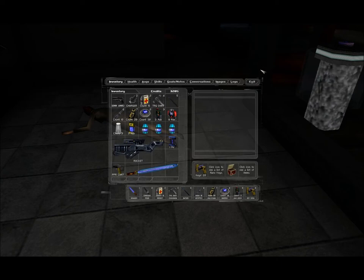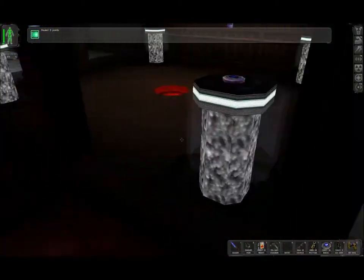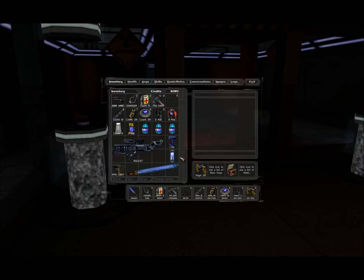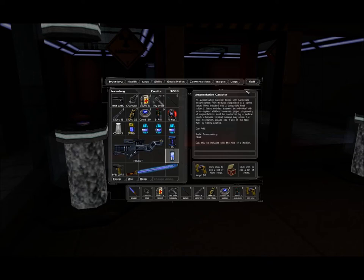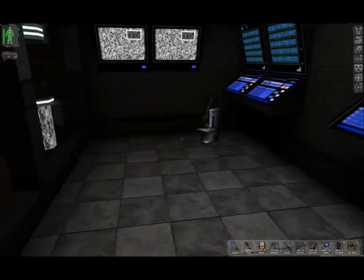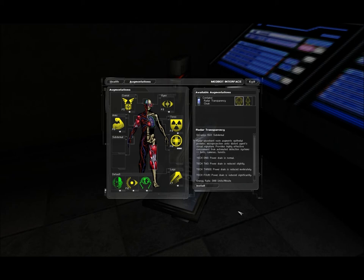Is there anything in here I haven't read about? Nope. I don't know where I lost 3 health, but let's heal it. Let's check out the other augmentation canisters. This one has radar transparency or cloak. Good. Radar transparency occupies slot subdermal.